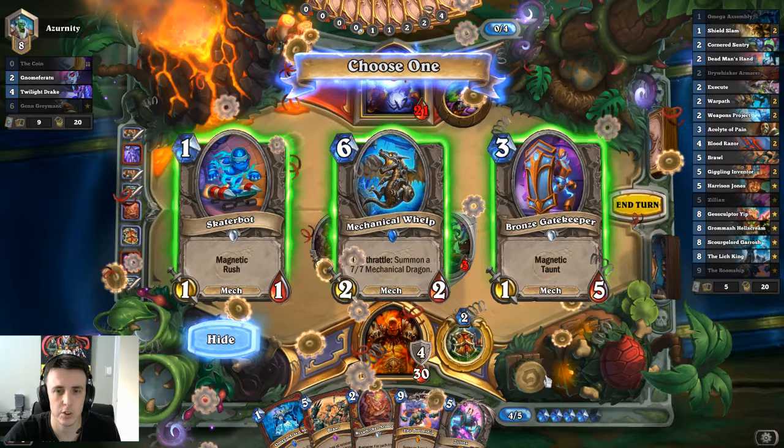He's got Divine Shield — I can stall with him for a turn. That's kind of what you're trying to do — stall, stall, stall until you get to some of your bigger minions, build up some armor. But I don't have any of that stuff, I've missed a lot of drops so far. Maybe we'll get lucky — 50% chance that all that's left is one of the little one drops. But of course, it's the dragon.